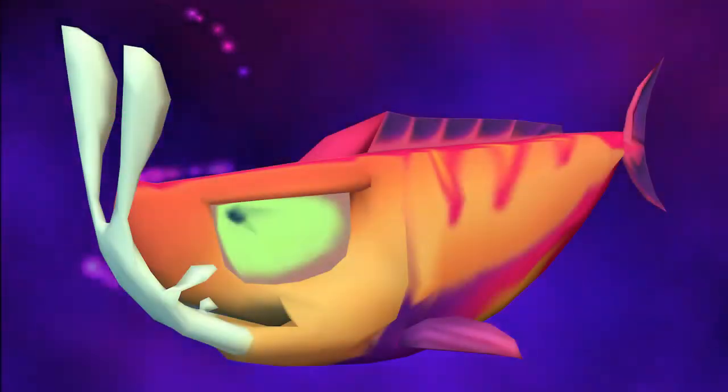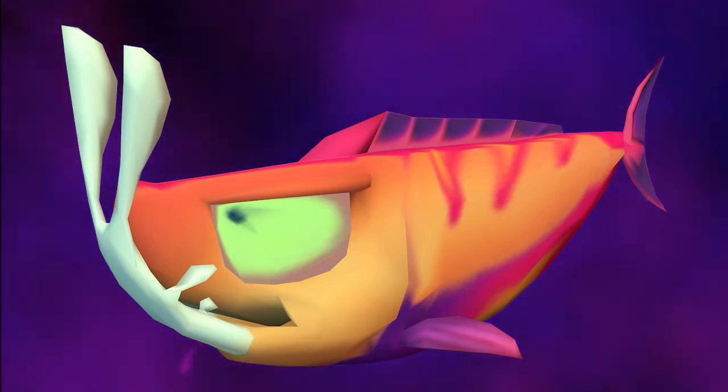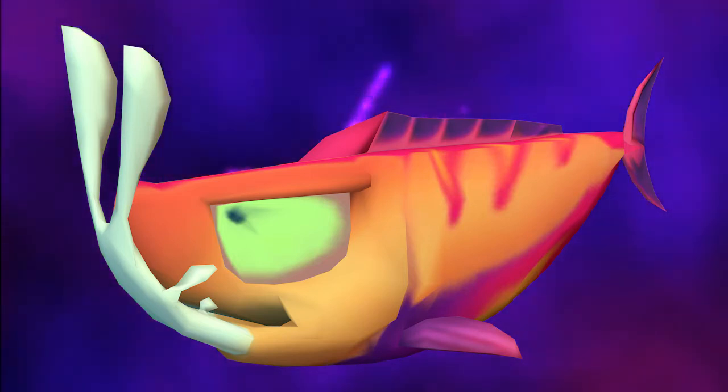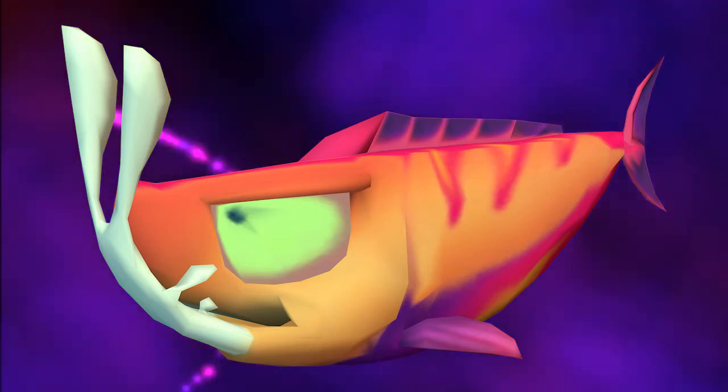The color fades from salmon on its back to yellow on its belly. The fins on the back, sides, and tail are all shades of purple and pink, with some pink stripes running down from the fin on its back and pink running from the side fins towards the tail fin.